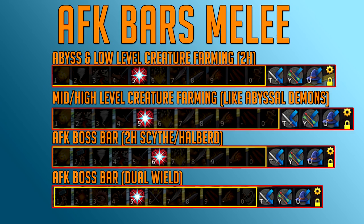The first melee bar features Meteor Strike, Hurricane, Quake, and Cleave — the four main melee AoE abilities. Then Sacrifice to heal health back, Smash, Sever, and similar abilities. The other abilities don't really matter and won't differ your experience or kills much, but the first four do. The fifth slot is for healing with Sacrifice.